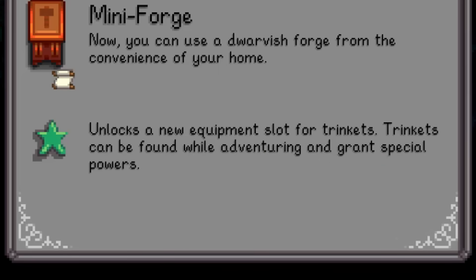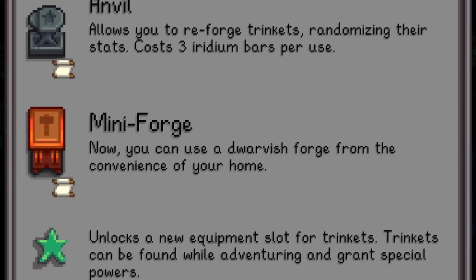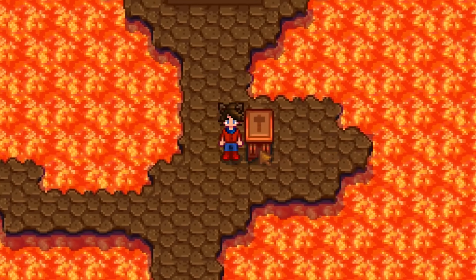It adds the ability to find and equip trinkets, the crafting recipe for an anvil which can re-roll the stats of those trinkets, and the mini forge recipe, which is just a mobile version of the forge. So let's get the simplest one out of the way first: the mini forge.